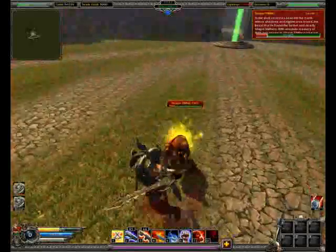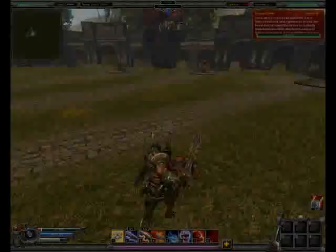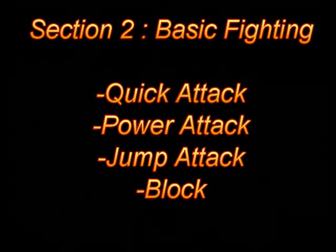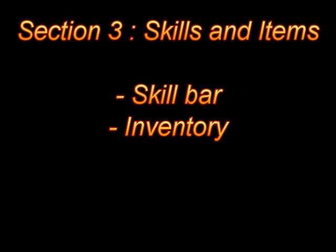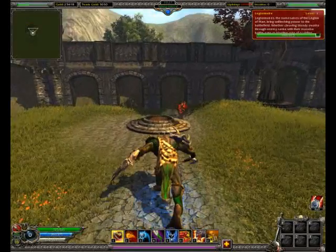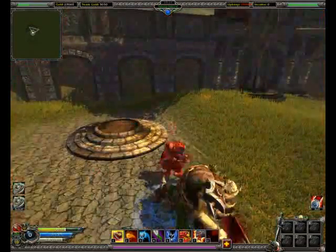A good melee fighter uses all of these and is unpredictable in their use — quick attacks, power attacks, jump attacks and block together with movement. In summary, use all of the attacks and block available. Be unpredictable and anticipate your opponent. An extremely powerful but often underused facet of Savage 2 is the skills bar and the inventory. Here is an example of a predator against a legionnaire, just using the three button attack.